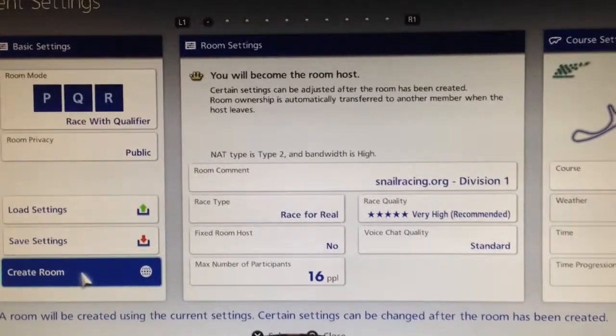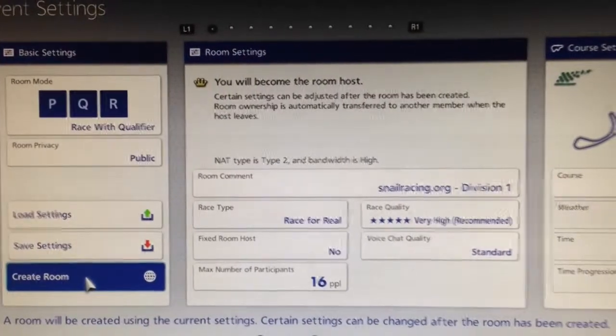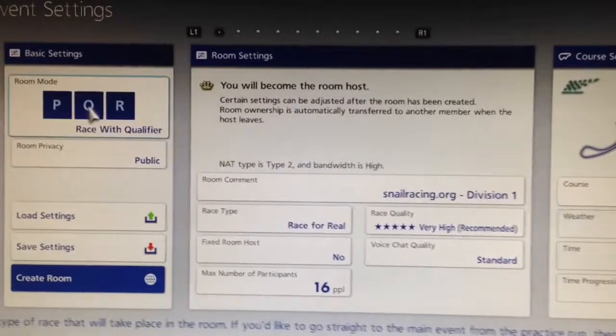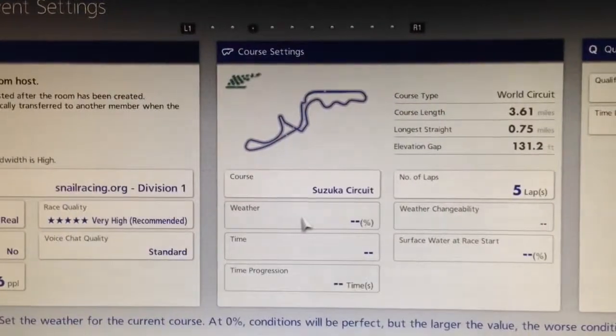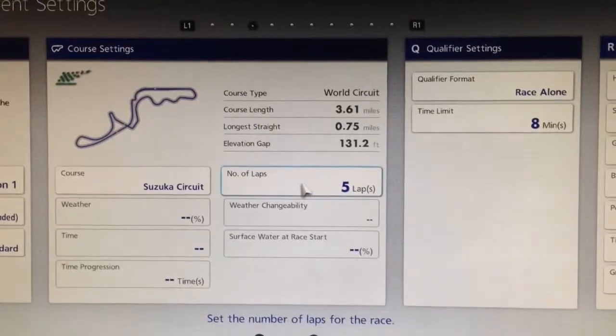Hello, today we're going to learn how to set up a snail racing room. We're going to start out in race mode. You want to start the night in a race qualifier. You want to ensure that your title has snailracing.org in it. You'll obviously know your track that you're starting on and your lap count.